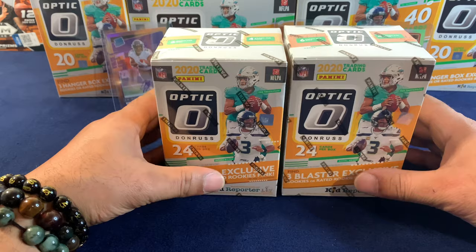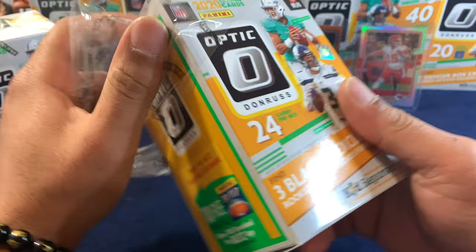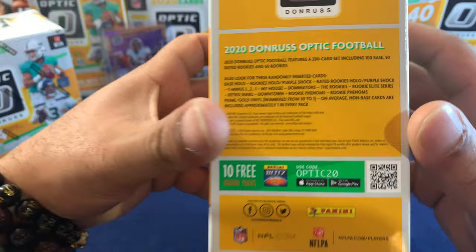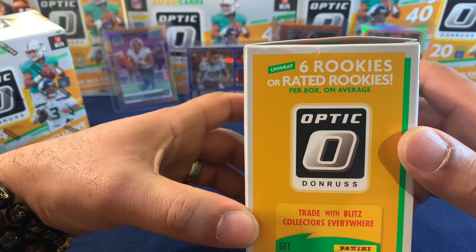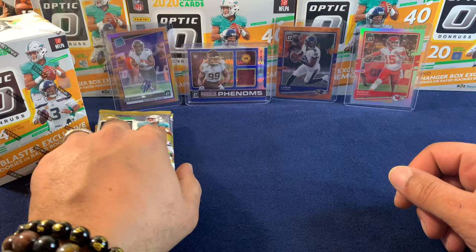Which one should we start with? Let's start with the Walmart. As you can see, this is definitely some of the hardest stuff to find, especially at Target or Walmart. The purple shot — this is what you can find. Six rated rookies per box on average. We're looking for Herbert, Burrow, Tua. Let's get started.